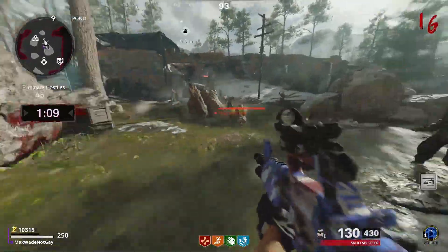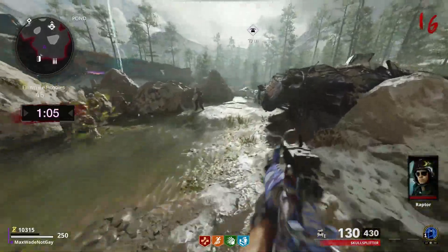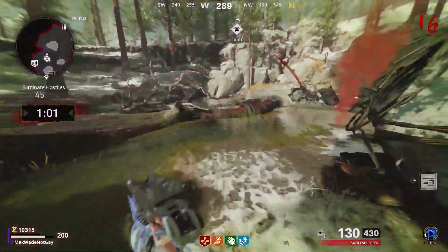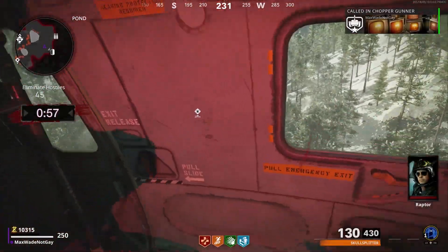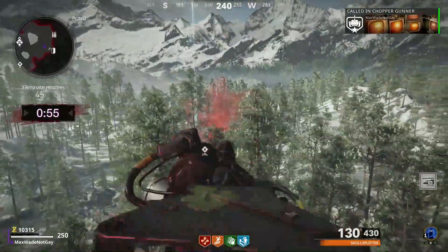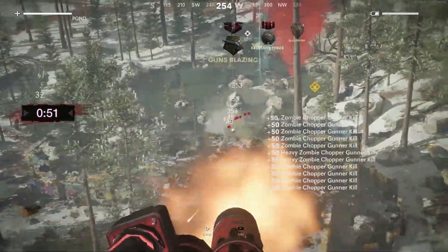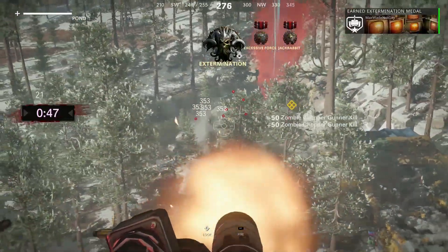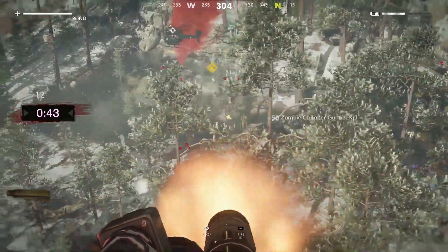Look, it says eliminate 45 hostiles, right? And you only have a minute to do so. Like, how can you do this? There's a lot of them and you don't have a good gun. Well, you can just call in your chopper gunner. This is the most satisfying thing they've added to zombies in a long time. You could probably try to thin out the horde a little bit first and then activate the chopper gunner.